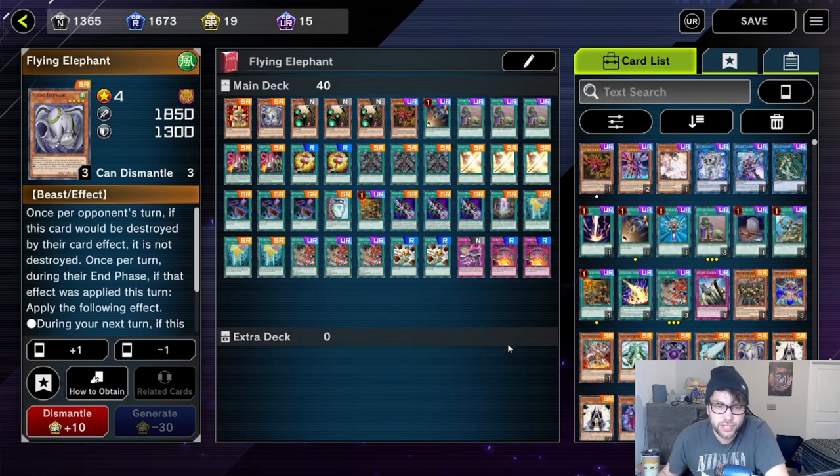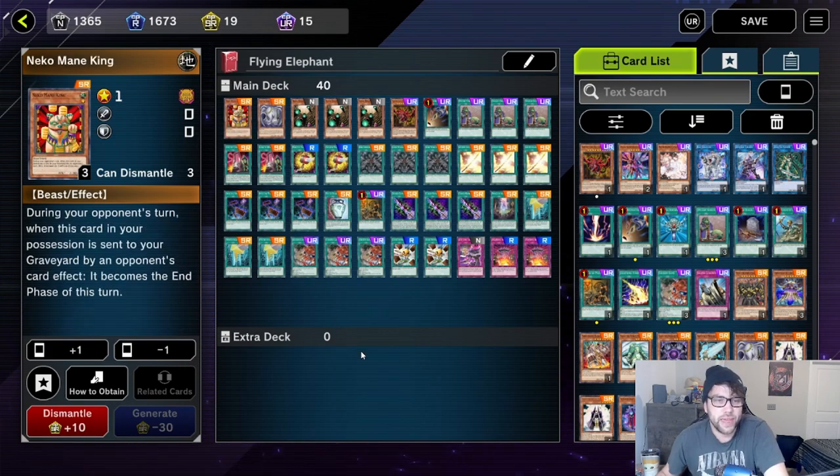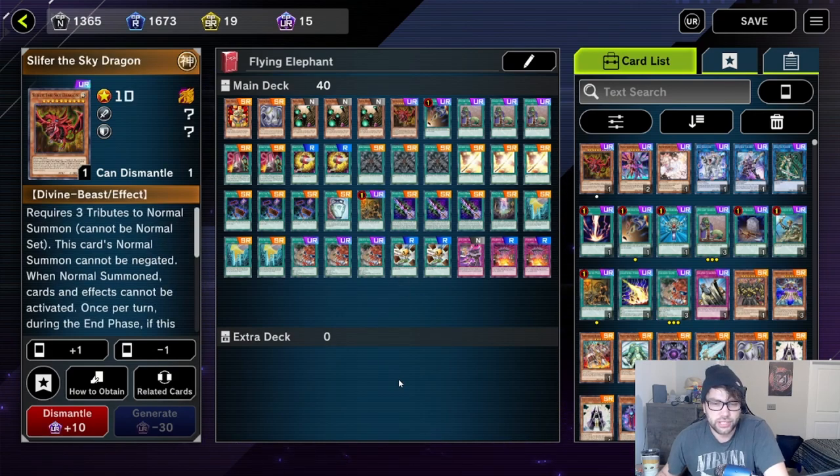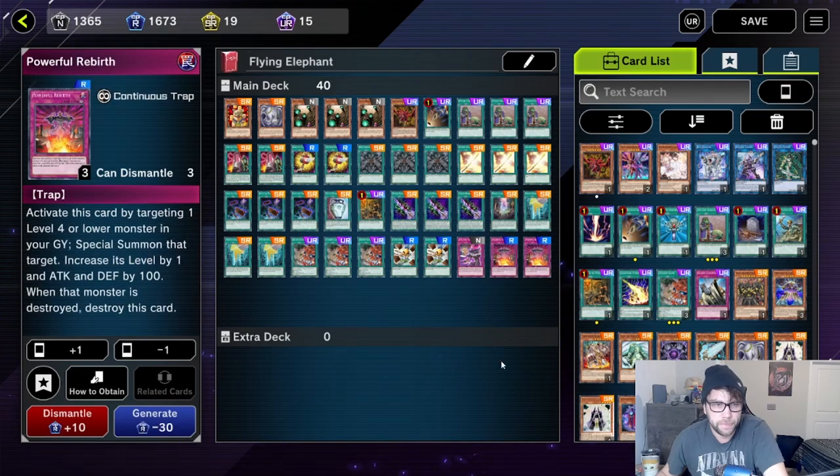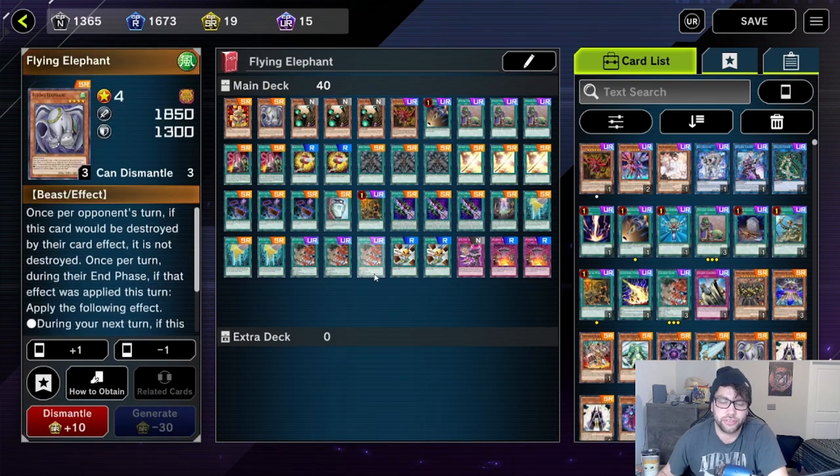This is basically an Exodia-esque deck, and the cards that you want to draw to help this effect happen are: Flying Elephant, Neko Main King, Slifer the Sky Dragon, Give and Take, and two copies of Powerful Rebirth. I'm going to show you in my replay the gameplay of how this all works and how you're able to defeat your opponent using the bizarre effect of Flying Elephant.